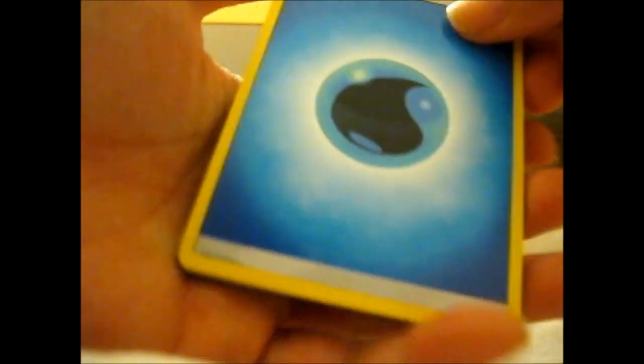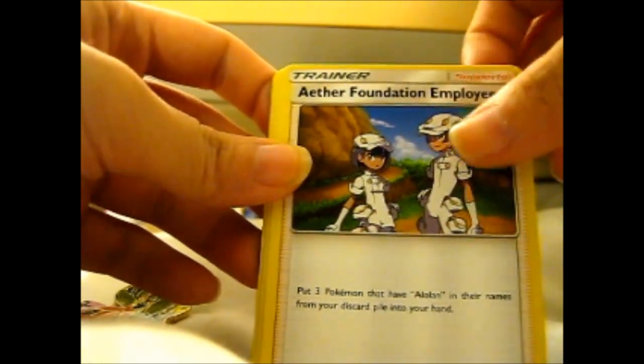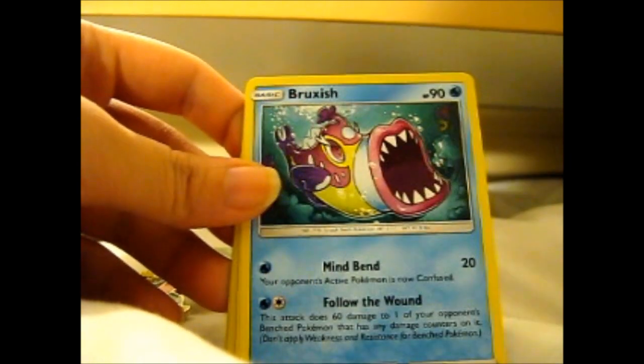Alright, here is the second part of this video. Hopefully it's something good. So, water energy. Aether Foundation in play. Curelia — oh, that's quite pretty. Mantine. Slugma. Picpec. Boraxish.